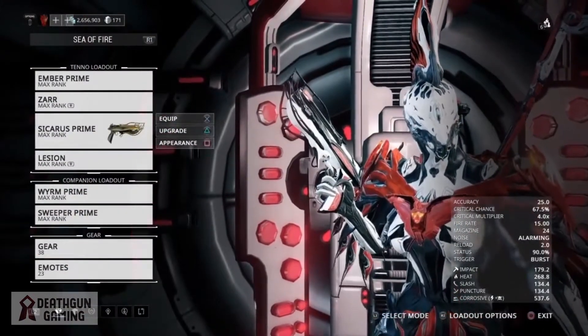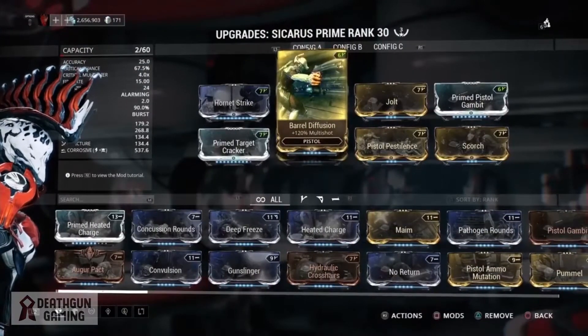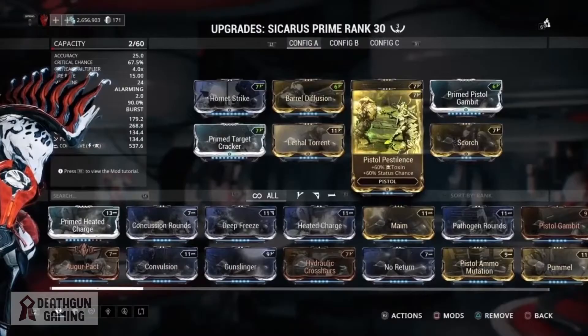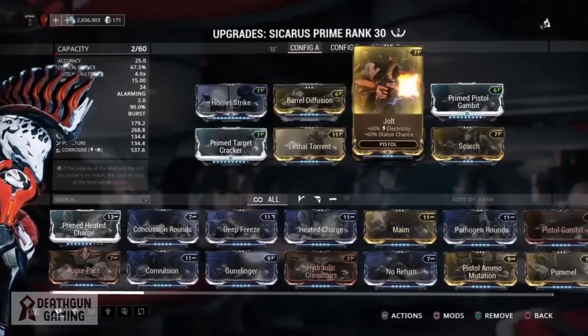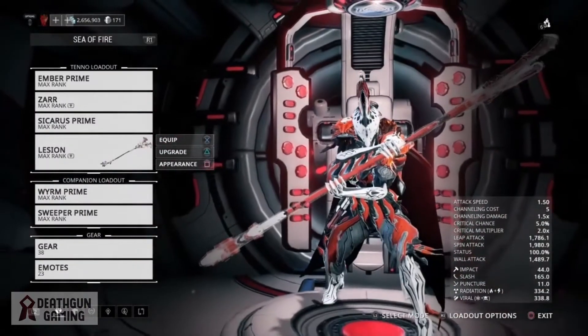This works very well with Ember's Fire Quake. For secondary, I always run with my Sicarus Prime for a simple reason: nullifier bubbles are Ember's worst nightmare, and the Sicarus Prime is the best thing there is to take down those nullifier bubbles, being able to take them down in just three shots.